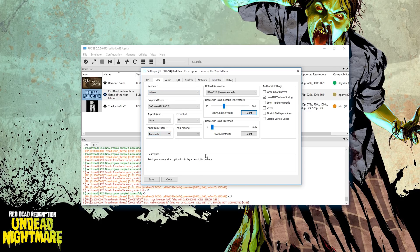As you can see we are using Vulkan. I am using Anisotropic filtering set to automatic, though you can set this to 16x. I am also using 720p resolution scaled by 300% up to 4K resolution.